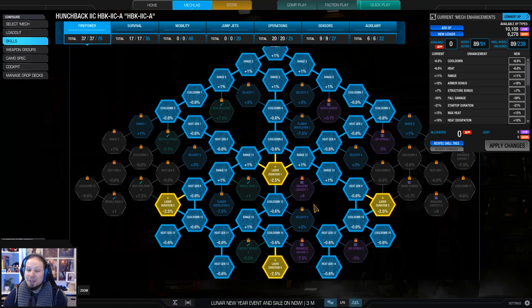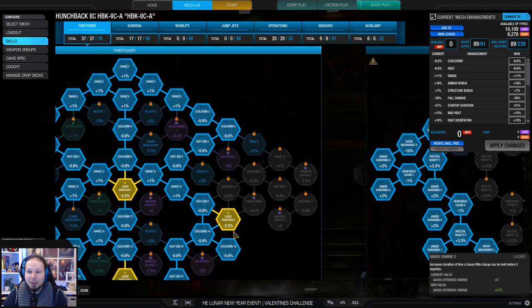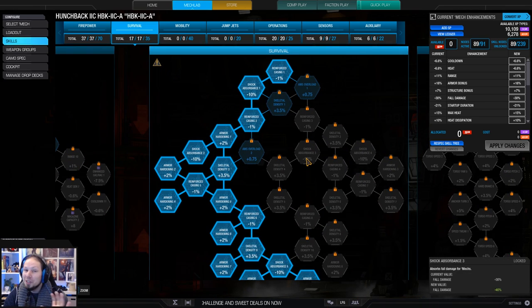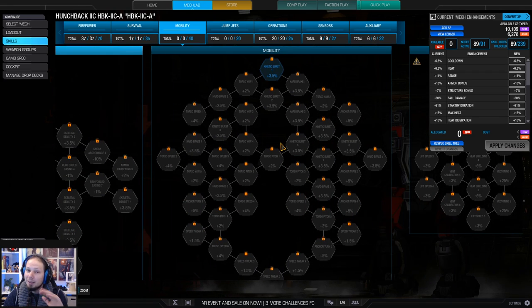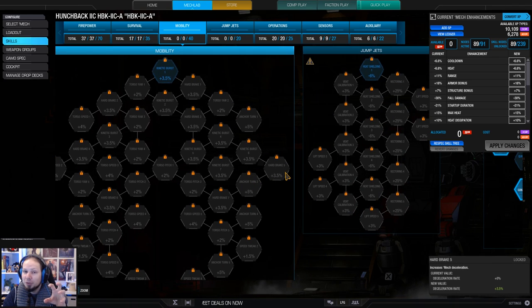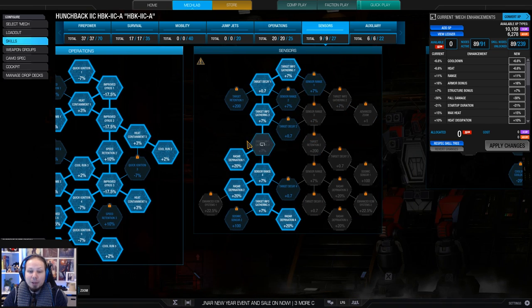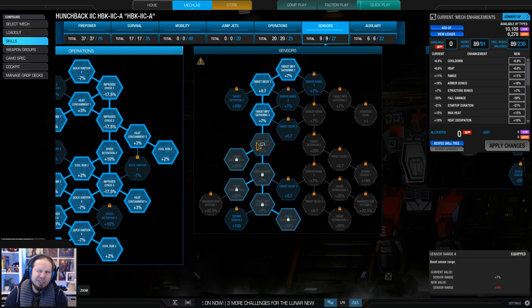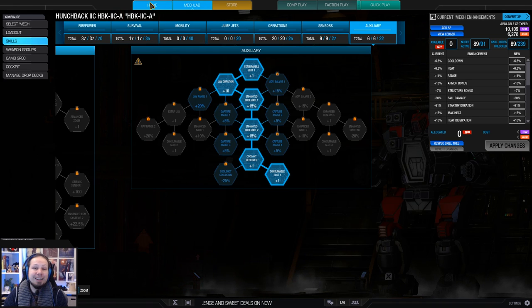The skill build for this is very obvious — we go for classic laser vomit. We get laser duration, then heat gen, range, and cooldown. We're going for a little bit of survivability here because the Hunchback is only a 50-tonner and sometimes you get shot back, so a little bit of armor and skeletal density is nice to have. Skipping mobility — this build is about lurking and waiting for the right time, then quickly jumping forward, getting damage out, and getting back instantly. Full cool run, full heat containment — very important. We're running a Raider Deprivation here just for good measure, and absolutely important: double cool shots. That's the build everybody.